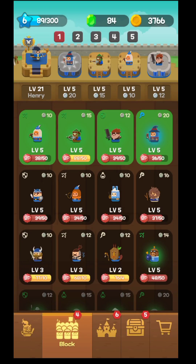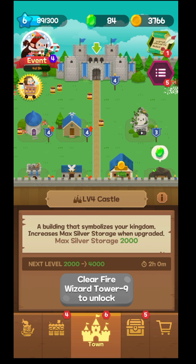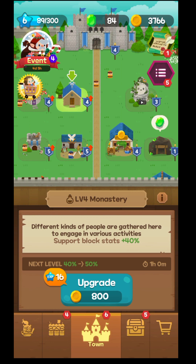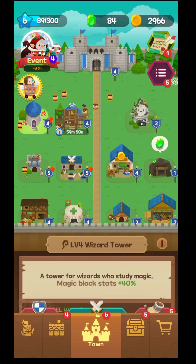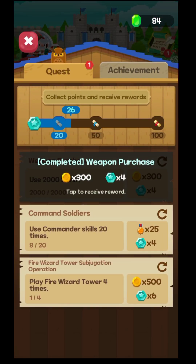Over here you can increase your cast level, but it tells me I need Wizard Tower level 9 — so I have a lot of upgrades to do. You only have one builder, but if you watch an ad you can build and level up a second building simultaneously. You'll also have different kinds of quests and achievements to fulfill.